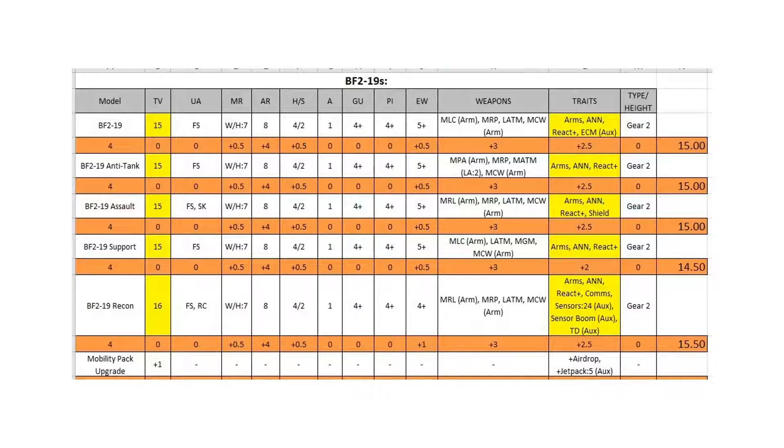I don't have a problem with the support machine — it works. You have React Plus to make that guided mortar useful, an anti-tank missile, and a laser cannon for direct engagement. The recon version is the weird one — it has a rotary laser instead of a laser cannon, comms, sensors 24, sensor boom, and a target designator. I'm not the biggest fan, but there are some shenanigans: you can target designate something and use React Plus with a free reaction on it. That's not a terribly common ability — you can target designate your own thing and react for free, and because you're doing it to yourself you don't need to roll for it.